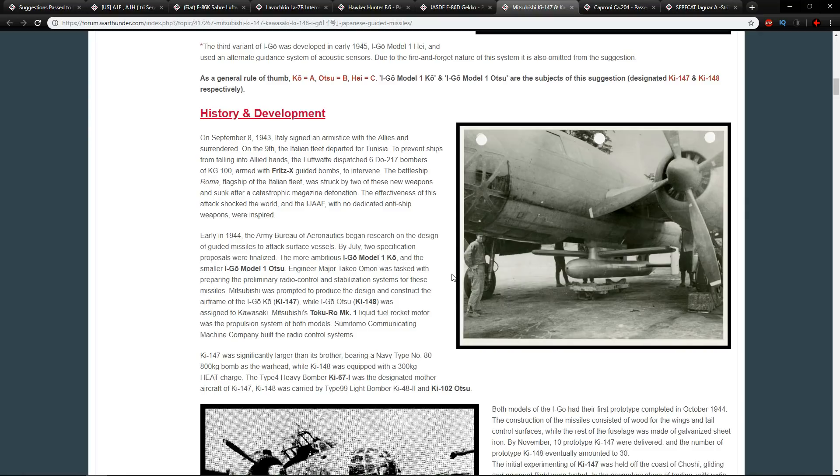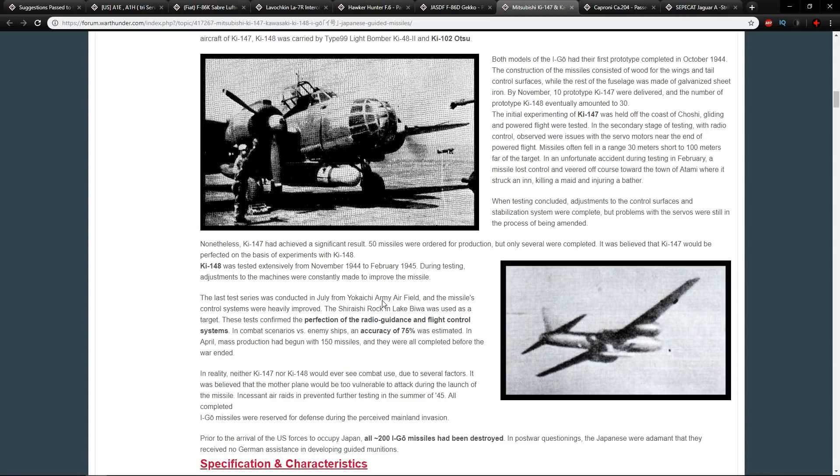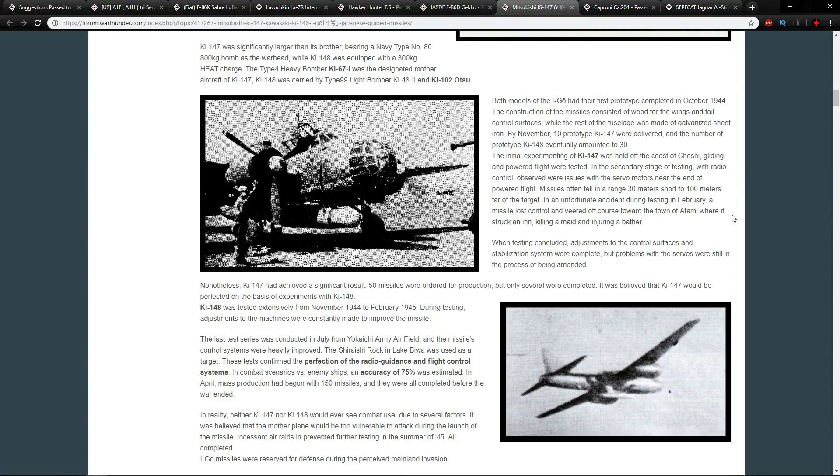If true, these are technically some of the first guided missiles that ever existed. People compare them to the Fritz X, but the key difference is that these have a propulsion system — the Fritz X only has a flare on it to aid guidance, it doesn't actually propel itself. So these are actually much more advanced than the Fritz X. In War Thunder, controlling them would likely work like the Nord missiles or the Raketenwerfer, using keyboard inputs to guide it onto the target.